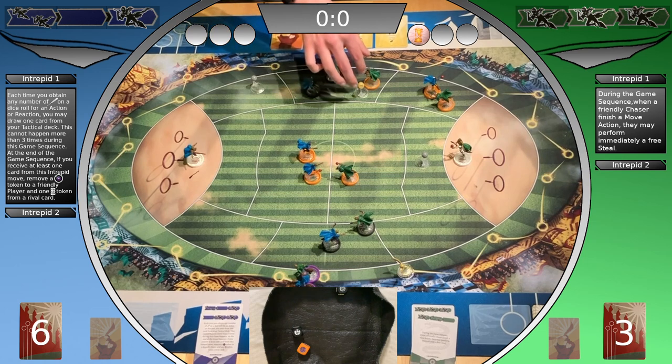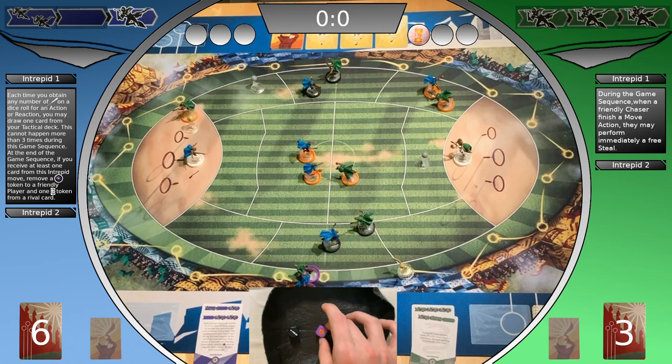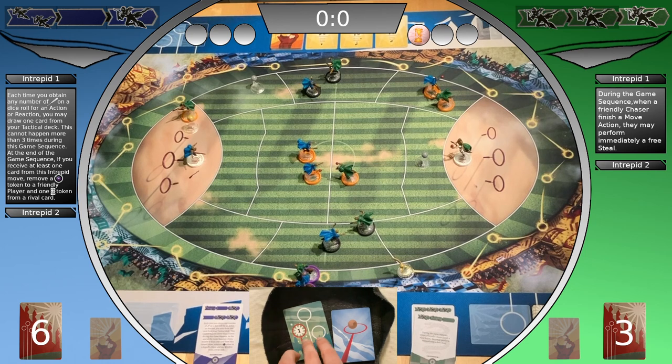The Slytherin chaser moves straight to the left and into the scoring area. The Ravenclaw keeper tries to steal the quaffle — one success. The Slytherin chaser reacts — two opportunities. The steal was not successful. So it's Slytherin's third action block. Slytherin tries a shoot. Each coach decides on a goal holer — they are different.